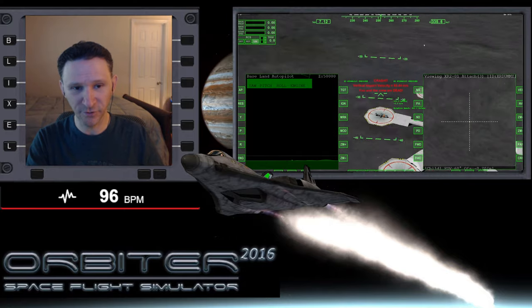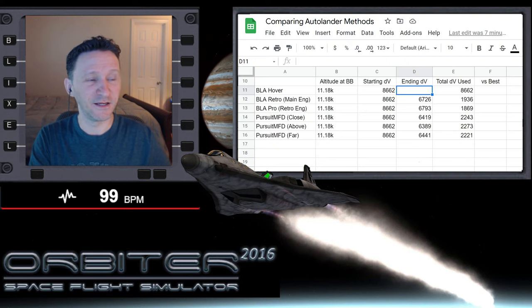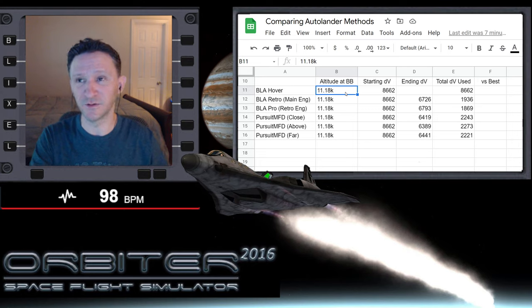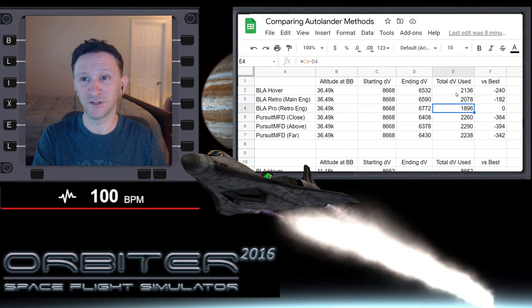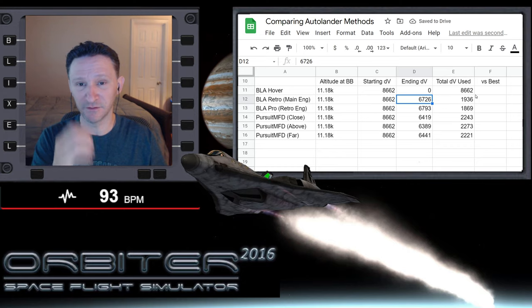That's why I saved this test for last. I had run this off camera and found that for this particular test, this autopilot just doesn't work. Let me exit out of Orbiter to get rid of that. The BLA hover autopilot seems to need several kilometers to fall so it can do all that maneuvering we saw in the first test. I don't see any reason to ever use this autopilot — it's the worst of the three configurations. I'm going to put in zero because we crashed; basically it used all of our DV.